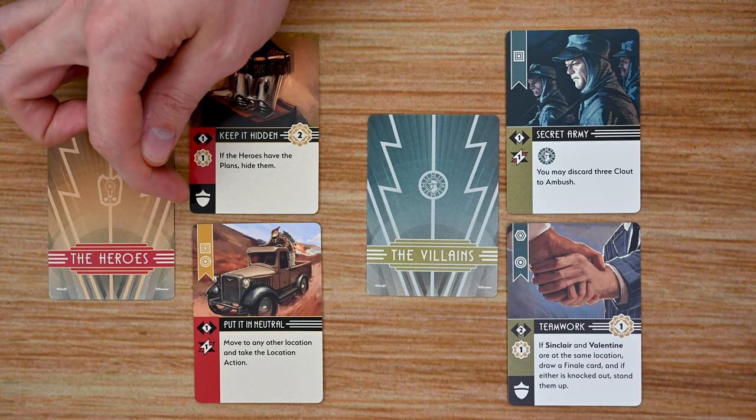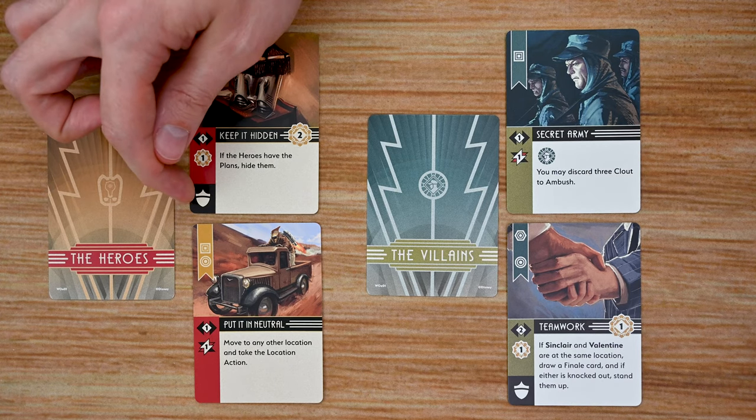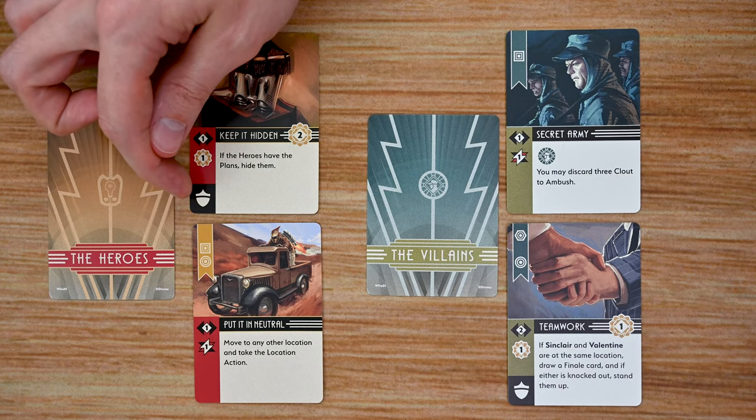Some cards also have a shield icon on the bottom corner. These can be used for defense — the card must be discarded and each card discarded will prevent one damage. I'll cover this more in combat.